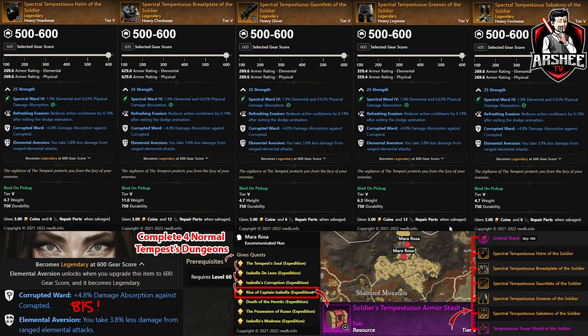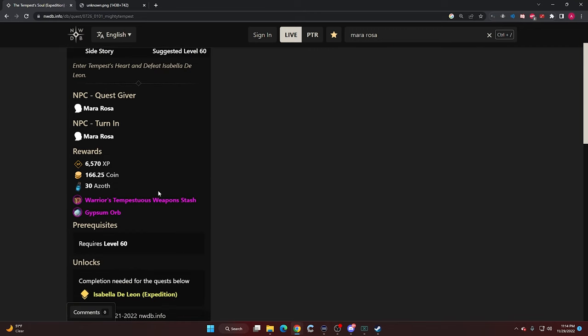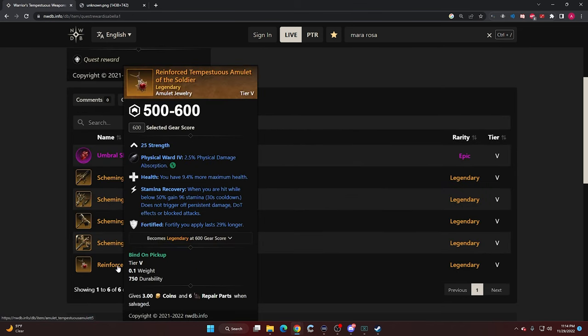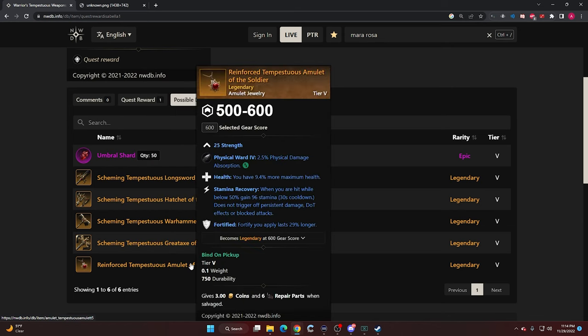Including the amulet — that is straight up from the first one, the Tempest Soul. For the Tempest Soul expedition, these are the items you'll actually obtain. You'll get the Warrior's Chest here and then that exact amulet we were discussing earlier at 590. You'll have to use Umbral Shards — about 50 to 100 plus — to push it to 600 so you can get that third perk.